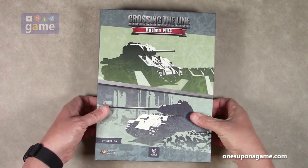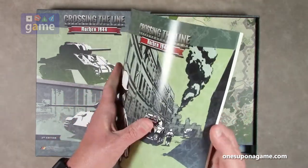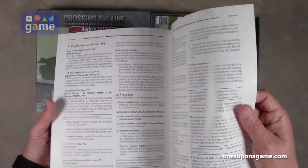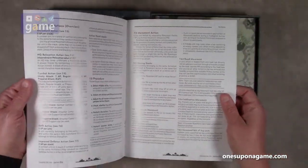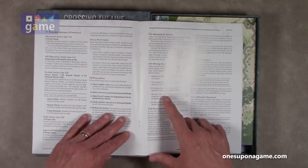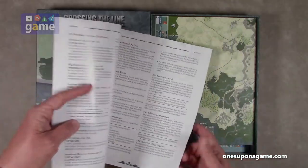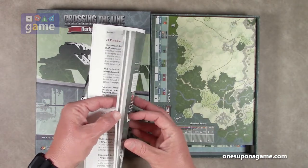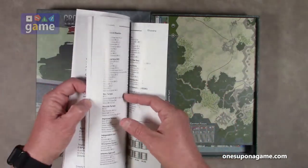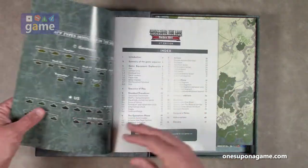Again, it's very, very heavy. First thing as usual, we have a rulebook. It has kind of a glossy cover, kind of a glossy stock — you can see the light reflecting on it. It's not super shiny, but it's got a little bit of a shine to it, so that may interfere a little bit. Scenarios are in here as well. This is a 44-page rulebook counting the covers, full color.